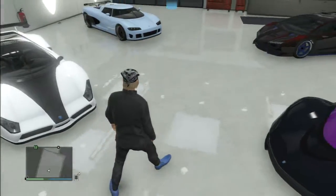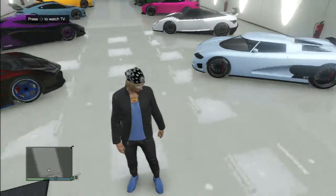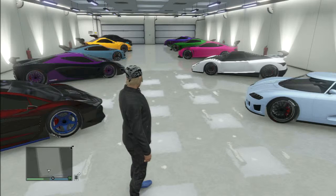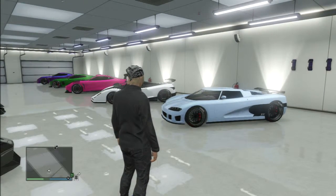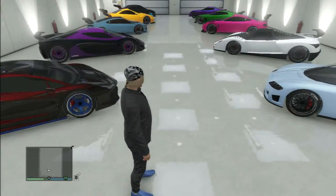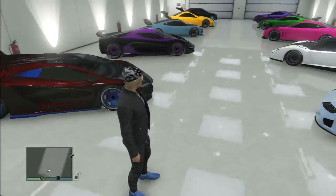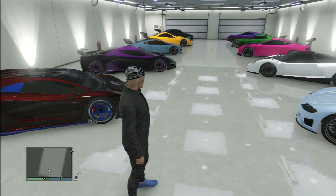Those are the four cars that I chose out of the fastest supercars. There was actually one more I was thinking about but decided it wasn't as fast as the other four — that was called the Adder. So the Zentorno, the Entity, the Cheetah, and the Turismo R — those are the four cars I chose that I'll be racing.